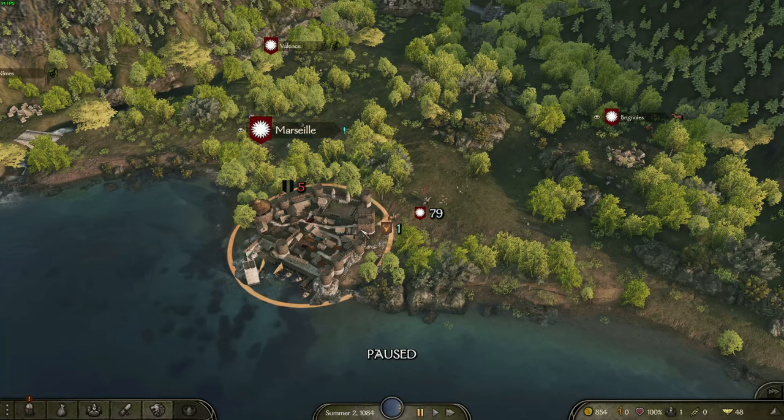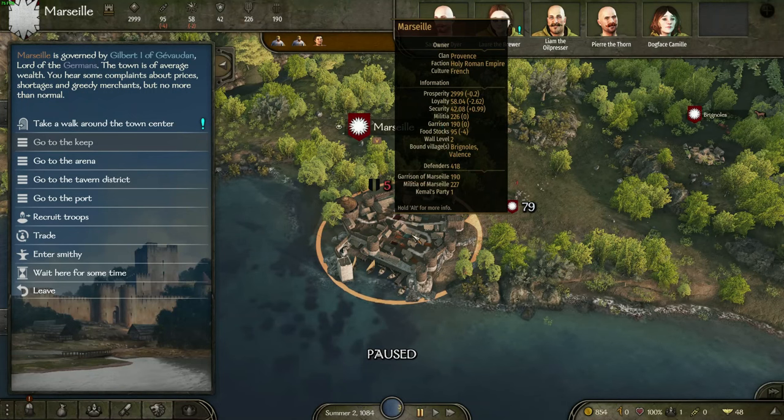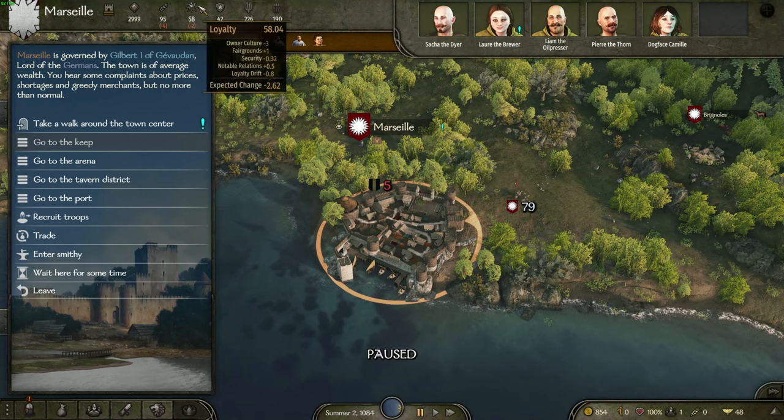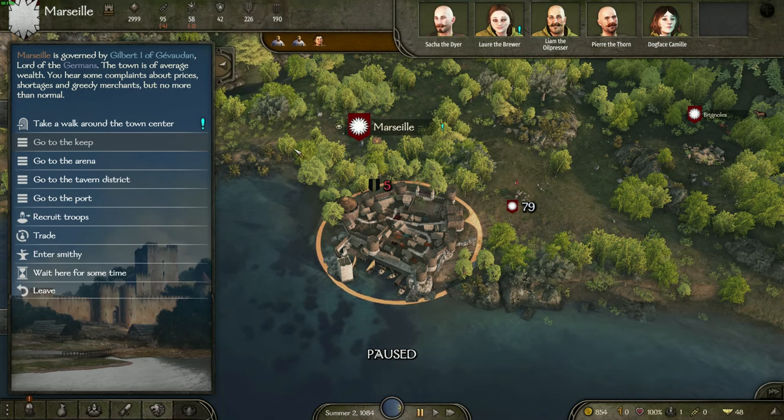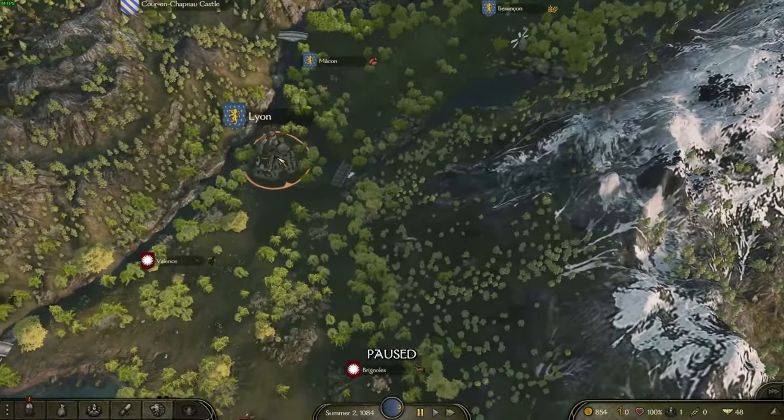The other point to make is about settlement loyalty. If we look at Marseille here, it's owned by the Holy Roman Empire — the Province clan — but the culture is French. Obviously that is different to the culture of the Holy Roman Empire and the owning clan. So what that does is give a rather large negative bonus to settlement loyalty. You can see owner culture minus three, giving the settlement minus 2.62 overall, and the loyalty is going to continue to reduce to the point where this settlement may even rebel.